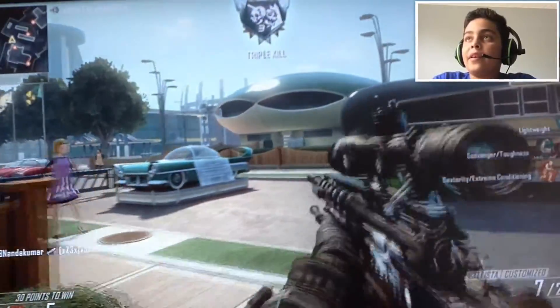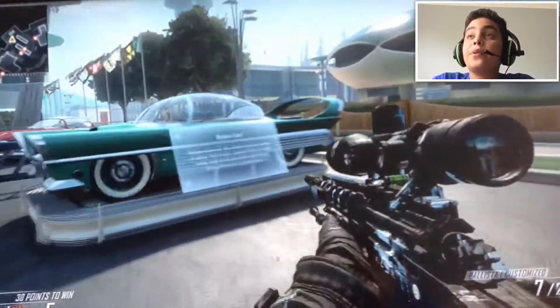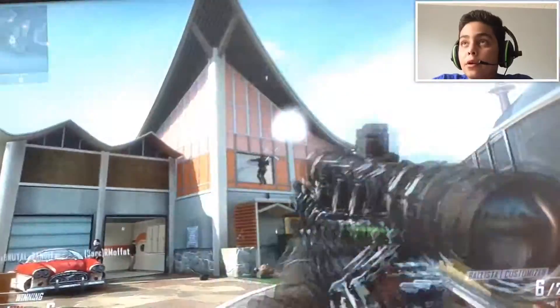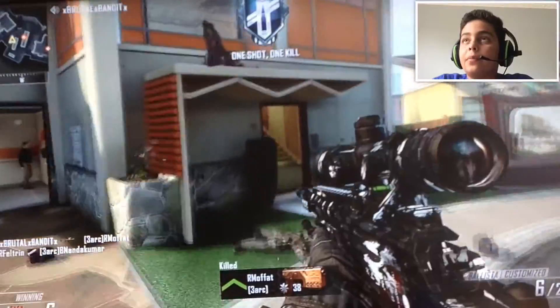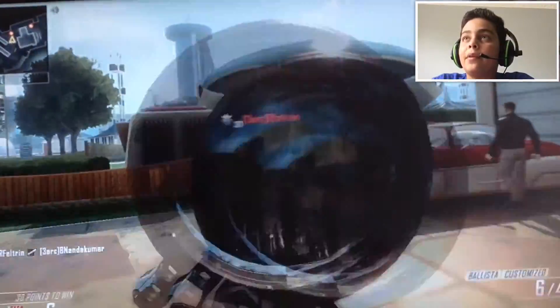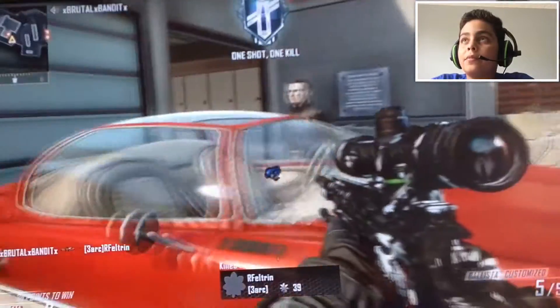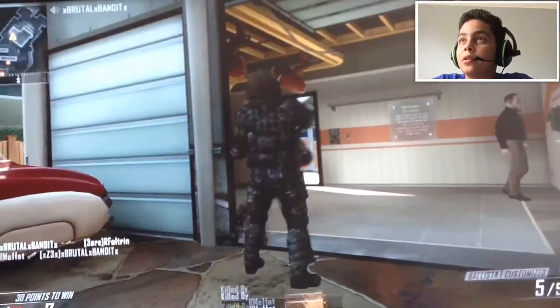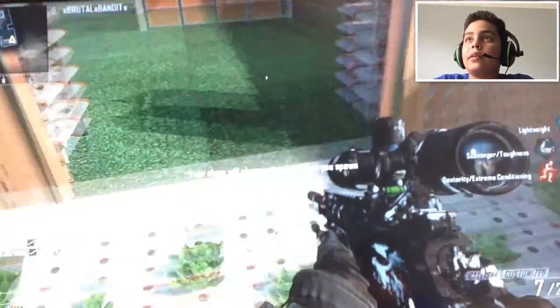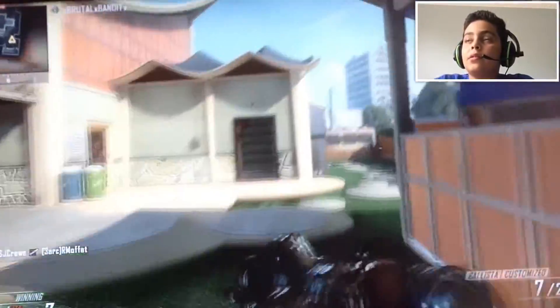This is the Ghost camo — I think it looks really nice. You have to pre-order the game to get it normally. Like if you pre-order Black Ops 2, you get the Ghost camo. So I don't think it's kind of stupid — there is a glitch where you can get it. Now we're gonna do the BO2 camo, so we have to go die first.